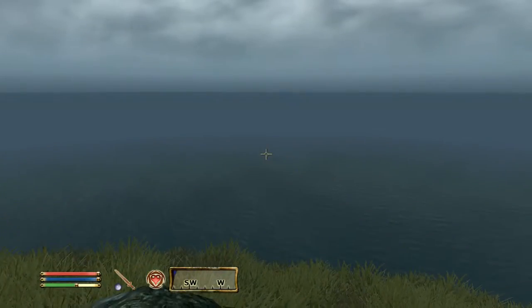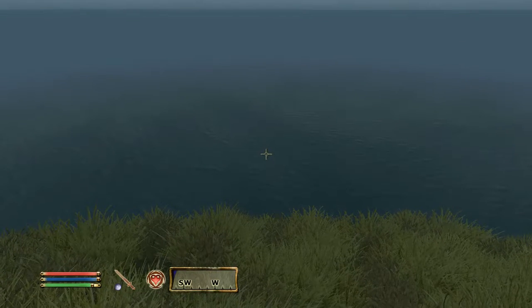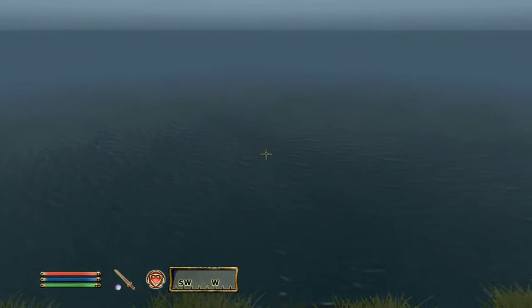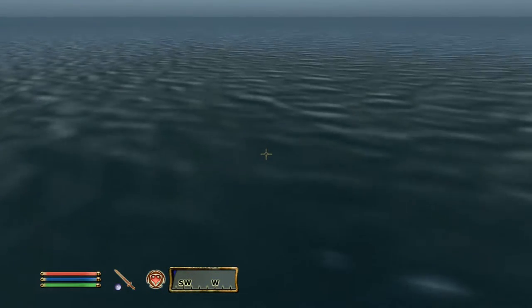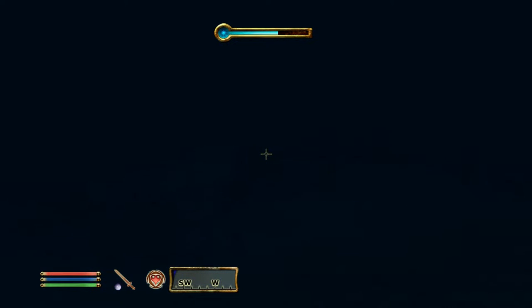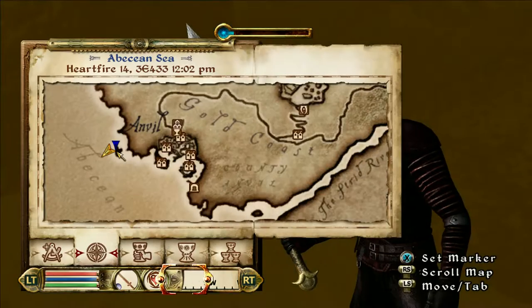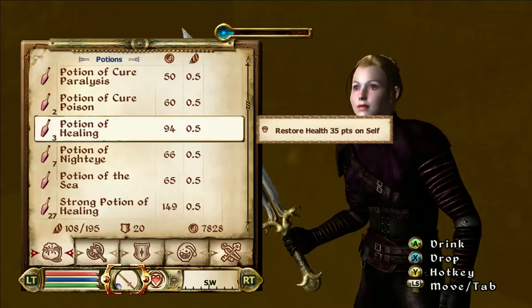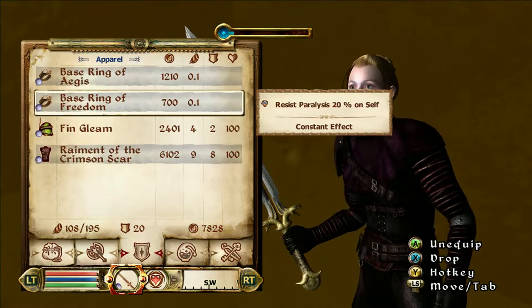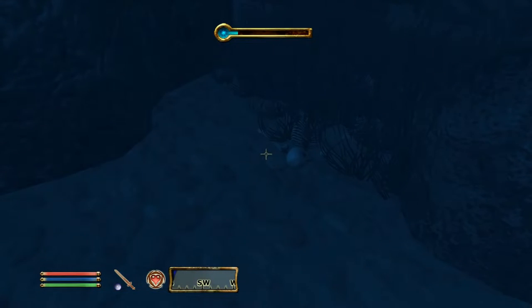Alright, this is the rock, and you're just going to walk off straight ahead or jump off. I usually just walk off, and it's going to be dark, but you're going to go straight and go all the way down to the bottom. And you'll see it — it kind of glimmers and shines right there. Now you're going to put it on real quick.